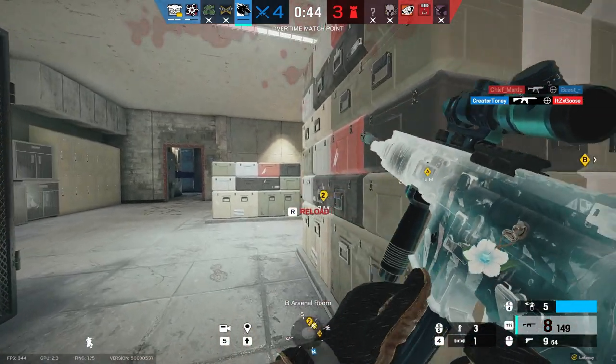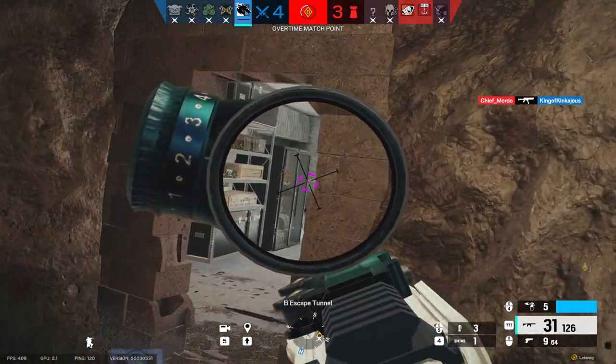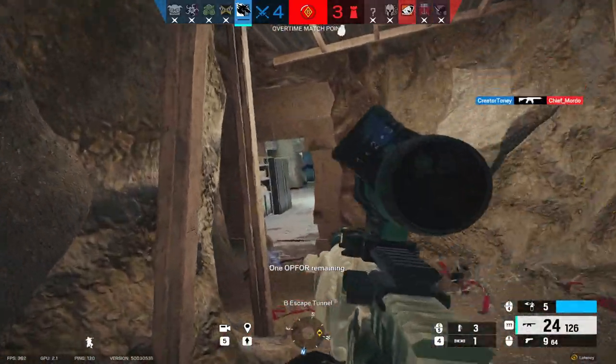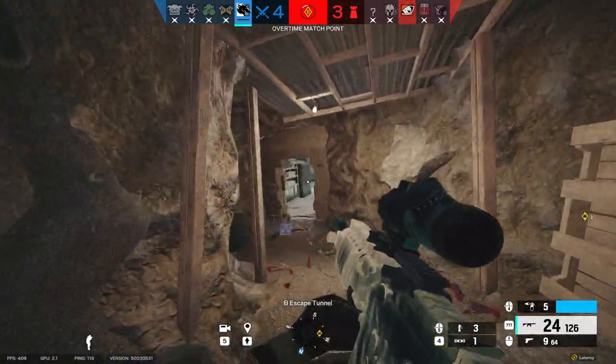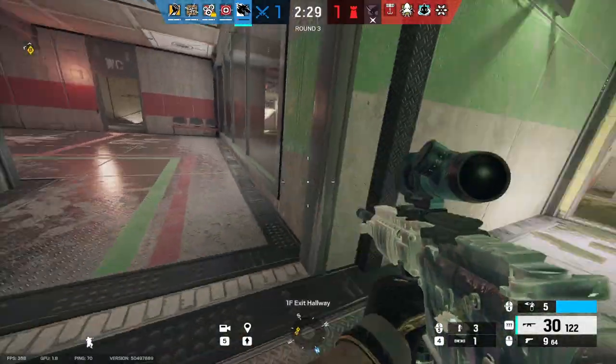Yes, you do get the wall open, but you can just go below or above, or use EMP impacts to get the Bandit or Kaid off the wall and just open up with Thermite or Ace. The fact that you can make lines of sight through reinforced walls with your gadget is very strong. However, they can just simply peek through it and kill you.